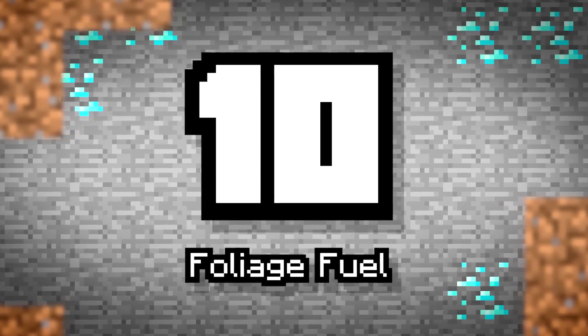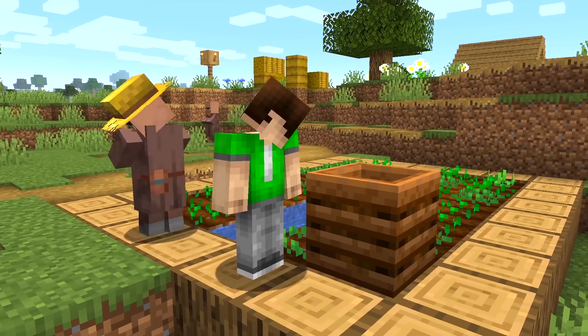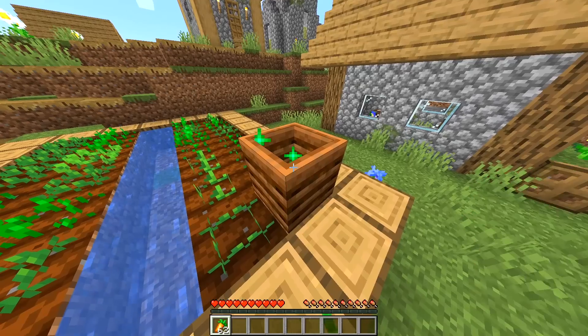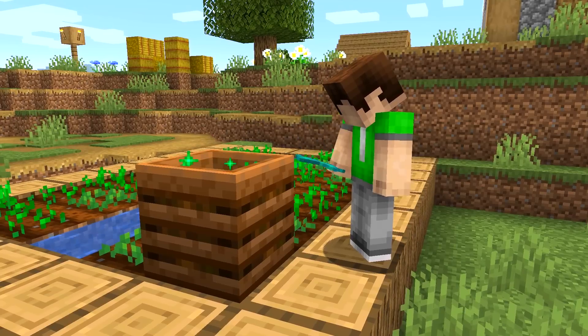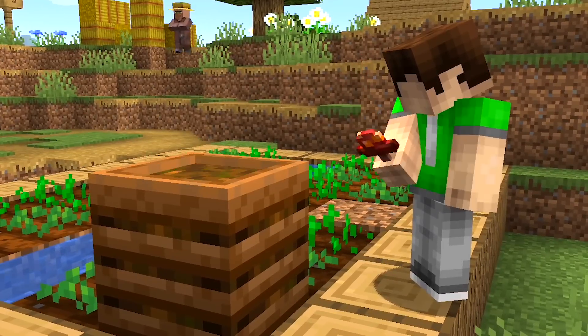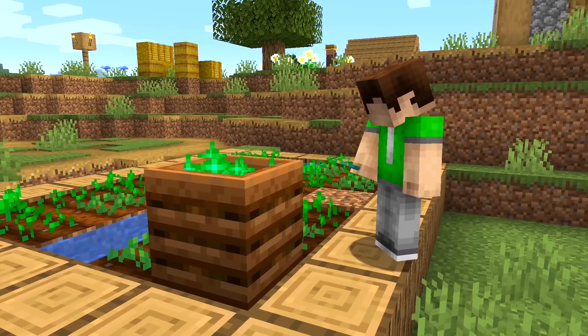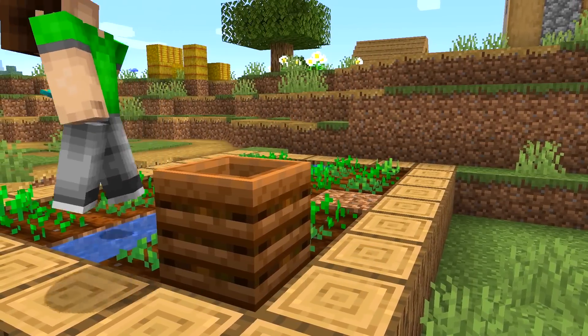Number 10: Foliage Fuel. You know how composters can be filled with various shrubs and foliage from around the overworld? Well, now all the Nether plant variants do the same thing too. Both types of fungi — Crimson and Warped — as well as roots, Nether Wart blocks, and even vines can be used to create some bone meal.